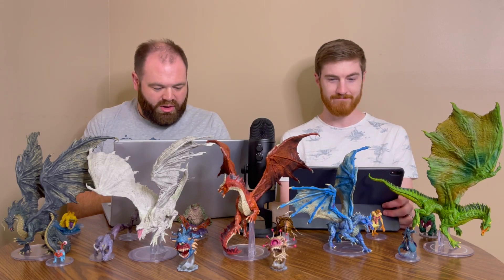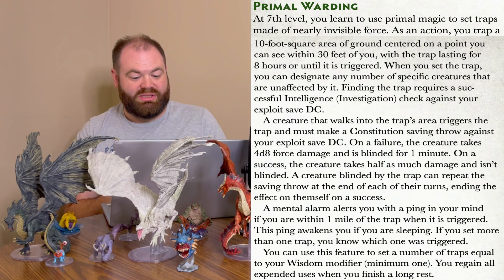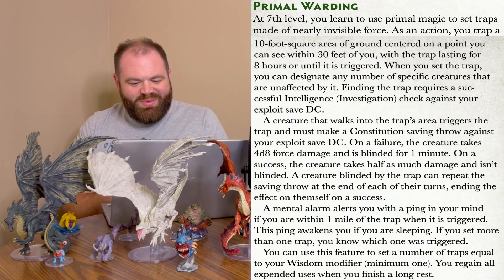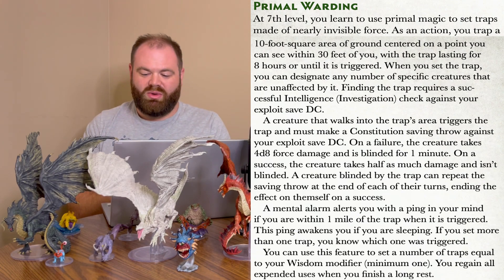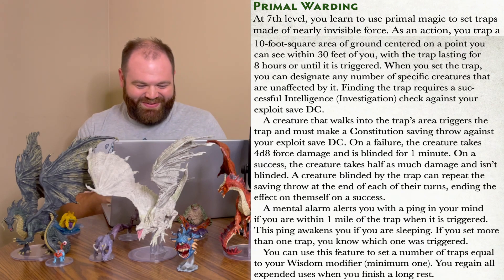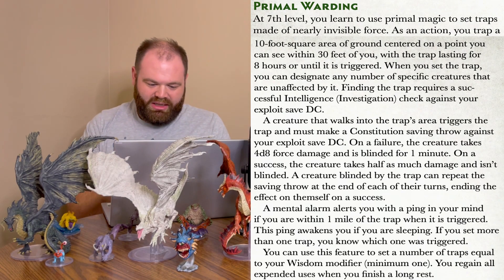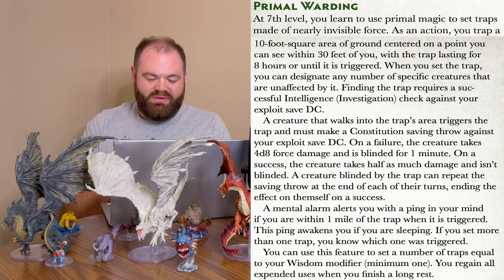At level 7, we have Primal Warding. You learn to use Primal Magics to set traps made of nearly invisible force. As an action, you trap a 10-foot square area of ground centered on a point you can see within 30 feet of you, with the trap lasting 8 hours or until triggered. When you set the trap, you can designate any number of specific creatures that are unaffected by it. Finding the trap requires a successful Intelligence Investigation check against your exploit save DC. A creature that walks into the trap's area must make a Constitution saving throw against your exploit save DC. On a failure, the creature takes 4d8 force damage and is blinded for 1 minute. On a success, the creature takes half as much damage and isn't blinded. A creature blinded by the trap can repeat the saving throw at the end of each of its turns to end the effect.